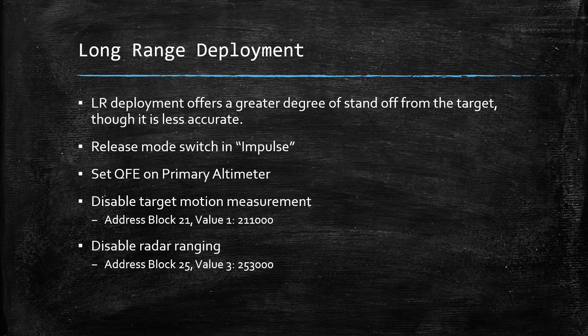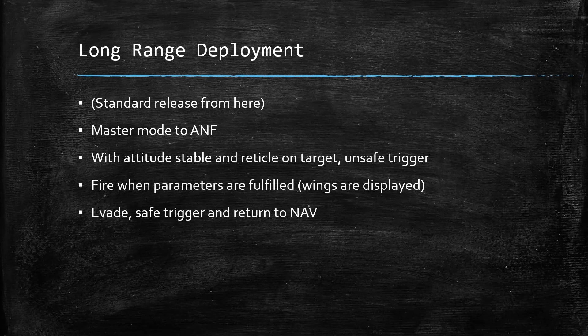Again, the release mode switch needs to be on impulse. You'll set your QFE on your primary altimeter. You'll disable target motion measurement — that's address block 21, value 1 — and radar ranging, which is address block 25, value 3. From here the release is the same as standard, at least as far as instrumentation goes.